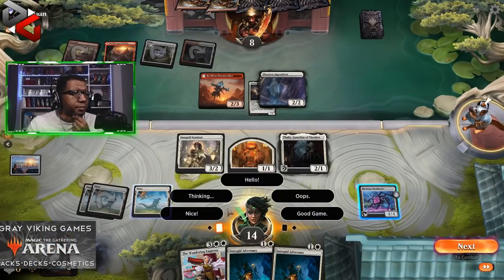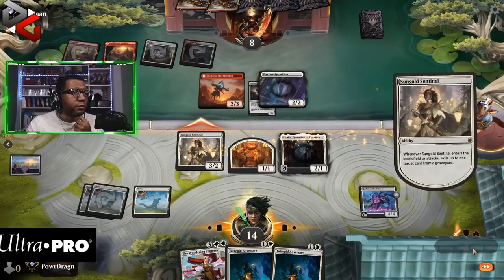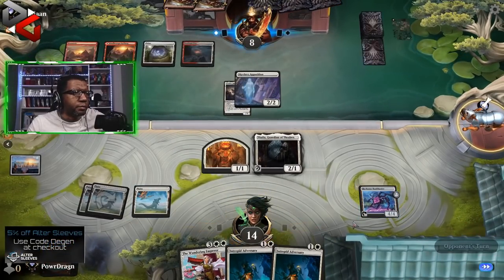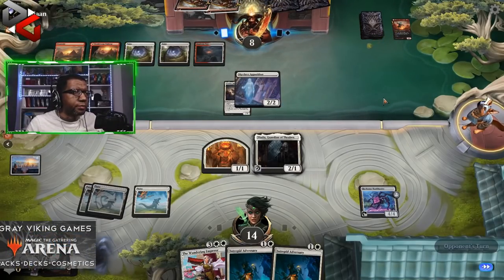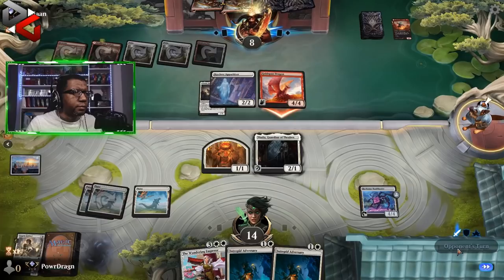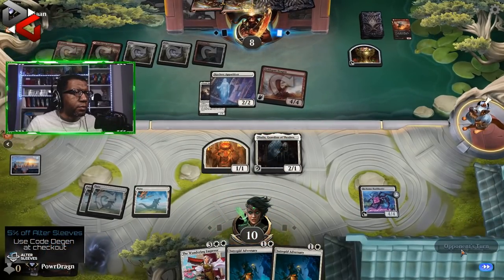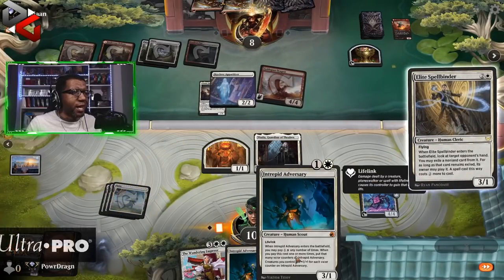If we attack, we're only putting them down to seven — actually down to one, dealing seven. I think we're better off just attacking for three, and if they block either one, we don't greatly care. Their hand is still loaded — granted two of those are Ronins, but whatever. There's a Goldspan Dragon — that's real.